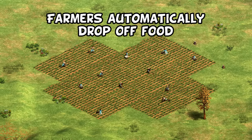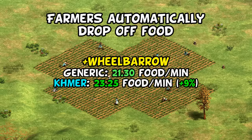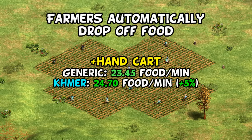Their next civ bonus is really your main eco bonus, and it's that farmers don't require mills or town centers, giving you a constant trickle of food. In early Feudal, this is essentially giving you wheelbarrow for free, with about a 15% collection rate boost compared to a generic civilization. Maybe unexpectedly, despite your farmers having no carry capacity, wheelbarrow then boosts Khmer farmers by about another 9%. Even Handcart gives an additional 5% boost, with the point being that Khmer farmers are always going to be ahead of other generic civilizations.